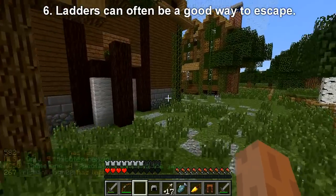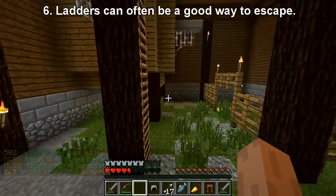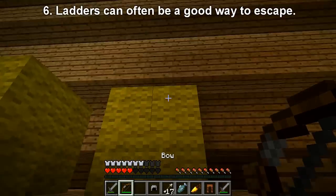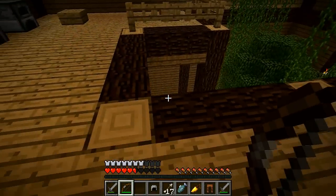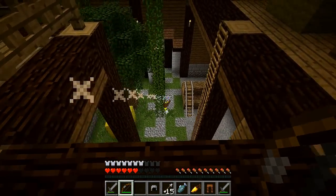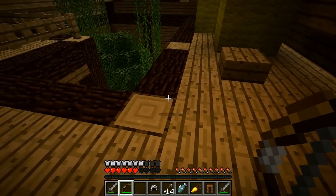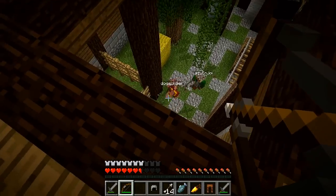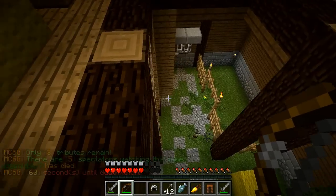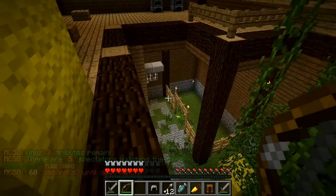Another tip: when you're in trouble and running away, find a ladder or vines to climb up. Once you're at the top, you can just keep knocking whoever's chasing you off, and you'll be safe — you can take as much time as you need. If you've got a bow, you can shoot down. You can even have someone else run in from elsewhere and kill them while they're distracted — just like that. Ladders and vines can be a really awesome way to get away.